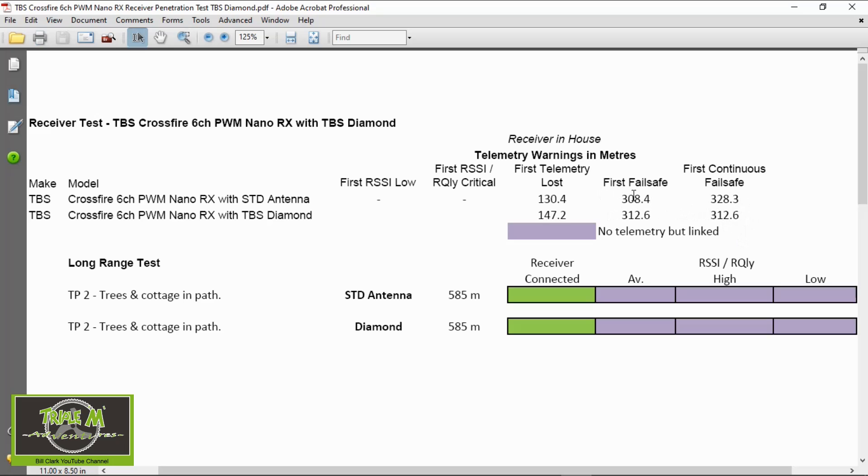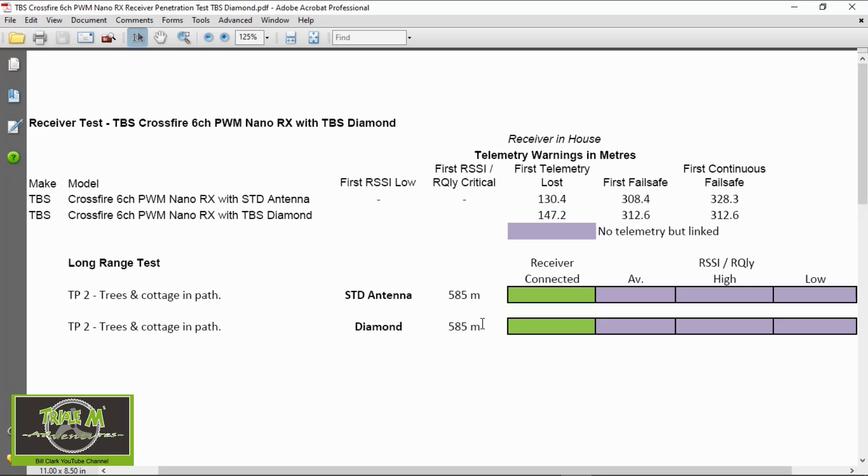For the range test I did the same as with the Tracer receiver — I went to the 585-meter mark, because last time I couldn't get any telemetry with the Crossfire system at that point. Looking at the data, you can see exactly the same problem: at the 585-meter mark there was almost no telemetry — a couple of bits of data came through, but the average was only about 4.7%, so not worth recording figures. For some reason the Crossfire system does not like this particular test where I have the building and trees between it and the receiver. You can draw your own conclusions from the information I've given.